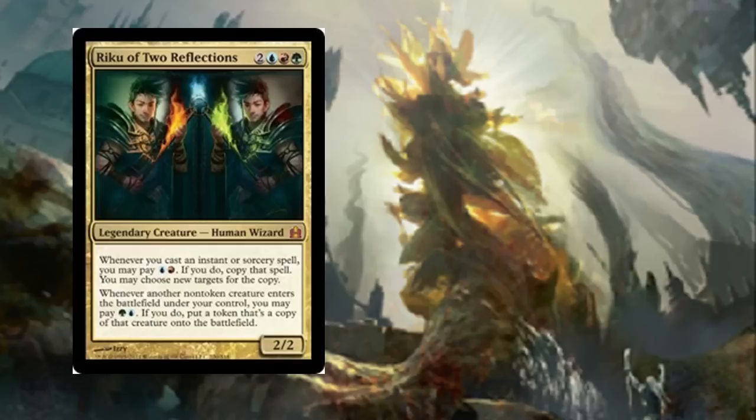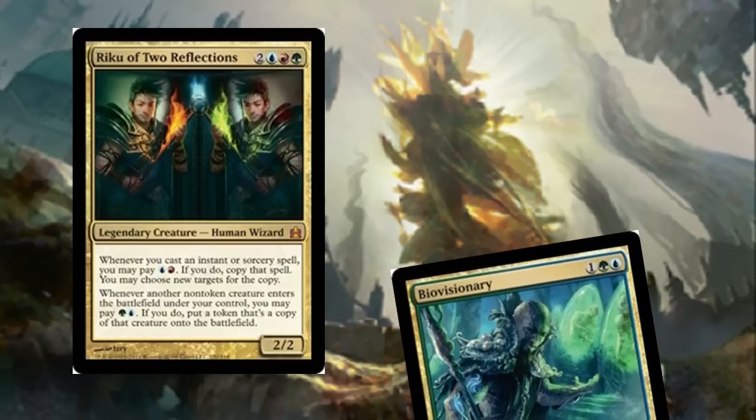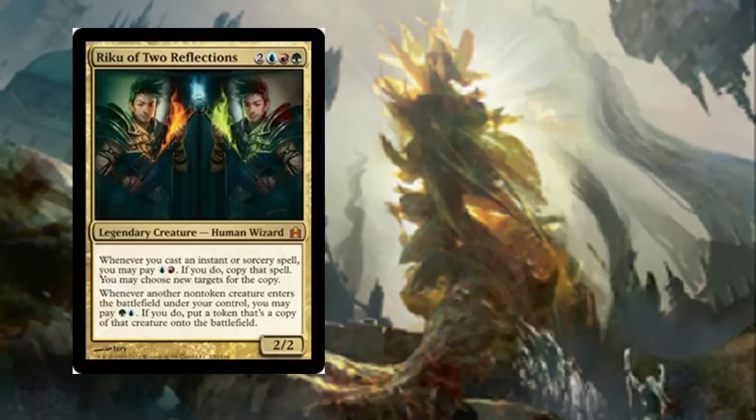There's a lot of ways we can go with Riku. As you saw from the title screen, this one is Riku of Many Combos. So what we're going to do is point out a few combos — like, get out of here, Bio-Visionary combo. We're going to point out a few combos, but that's later on. The first thing we're going to do is focus on the value of Riku of 2 Reflections.